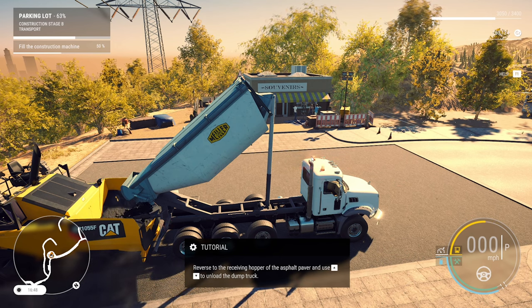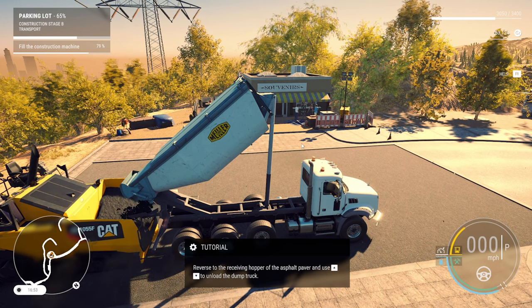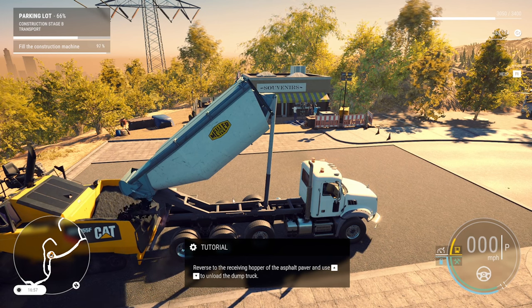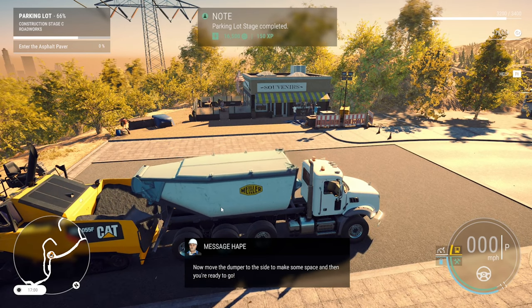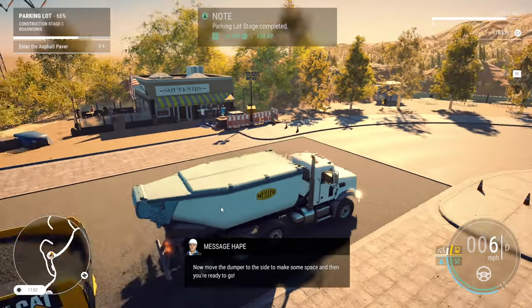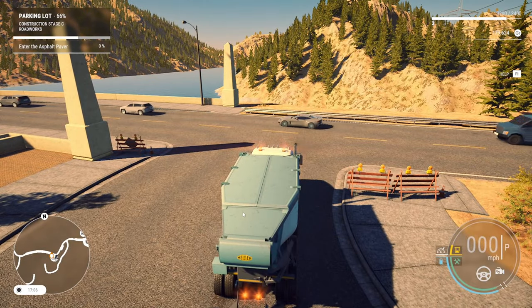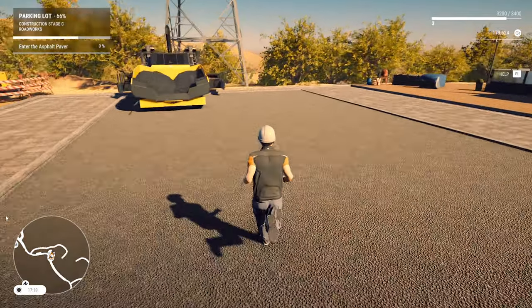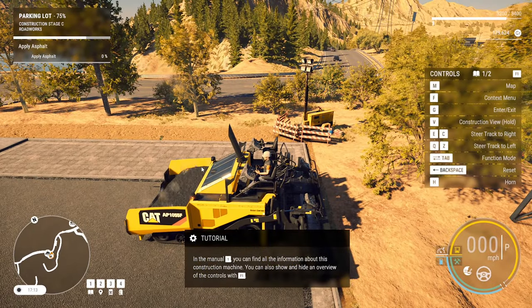The truck would normally pull up, whether it would be in truckless or even just like a normal tip truck. Tip up, leave it in neutral — there'd be bumpers on the front of this paver and it would push it along down the road. We'll park this guy over here. I'm not going to empty it yet, just in case we don't quite have enough. We should be okay. I'll jump up in the paver. Controls — there we go. Press F1.